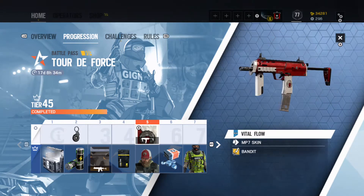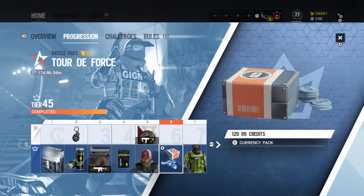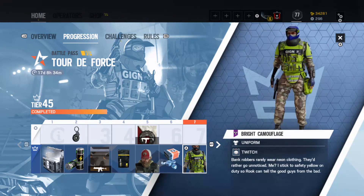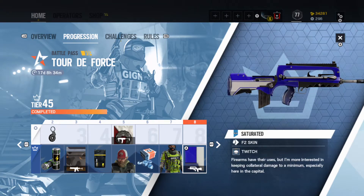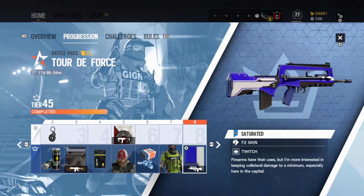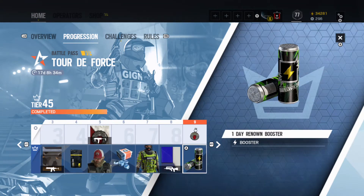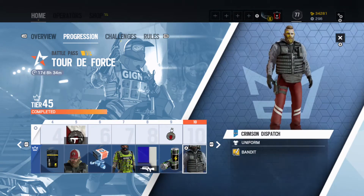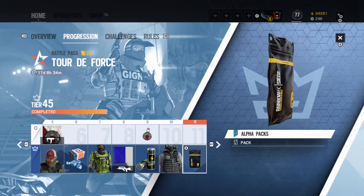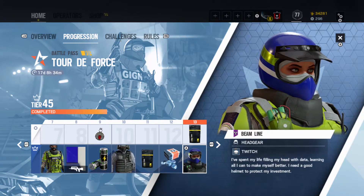Cover for Bandit, Vital Flow Bandit weapons - I might need to chuck that on there. Got some currency. Twitch uniform - I'm not a huge fan of it but it's not terrible. This weapon skin reminds me of PS4 honestly, PS4 colors. Got another renown booster, Taker badge charm. Full uniform for Bandit, rare alpha pack - nice. Some more currency.